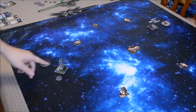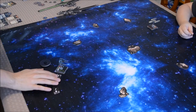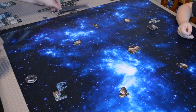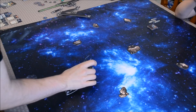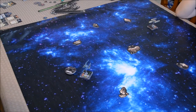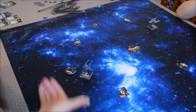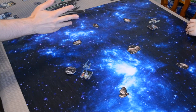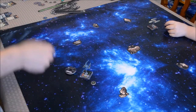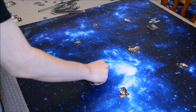On to the activation phase starting with me. I will decloak. Because of Echo's ability, I'm going to use a particular template as opposed to the straight template. I reveal a two slight turn — same as before. For my action, I considered a barrel roll to move out of his firing arc, but he has a Blaster Turret which covers 360 degrees, so I'll take the focus action. Because I decloaked, the Stygium Particle Accelerator says when you decloak or perform a cloak action, you may perform a free evade action. So I also get a free evade token.